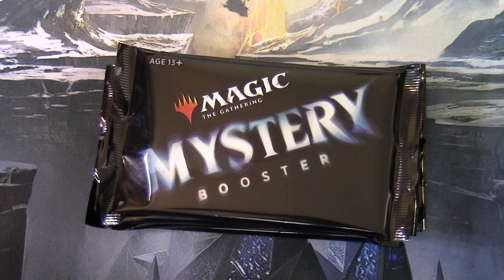To do a Chaos Draft, you'd normally get a whole load of random Magic packs from Magic's history, put them in a bag, and people randomly pull out packs for their draft. There is a version of Chaos Draft on Magic the Gathering Online, but what this does is give you a similar effect at a much cheaper price — because doing this in paper with old boosters gets very expensive.